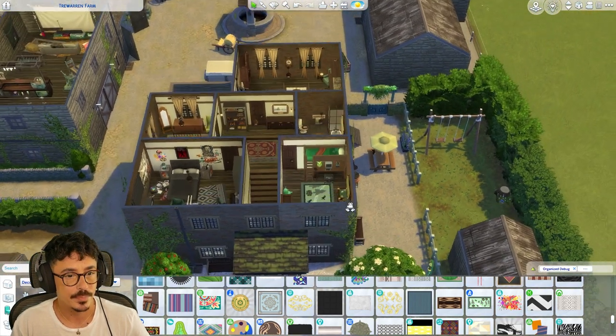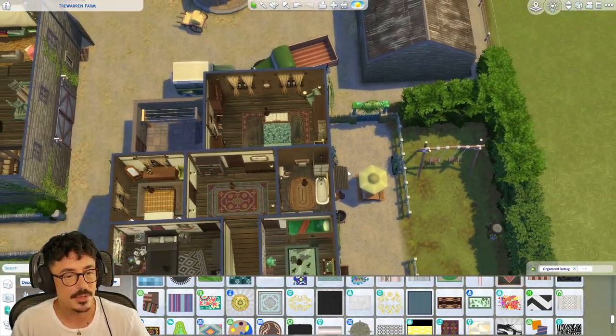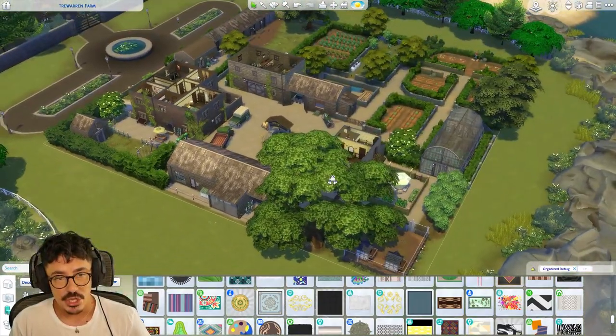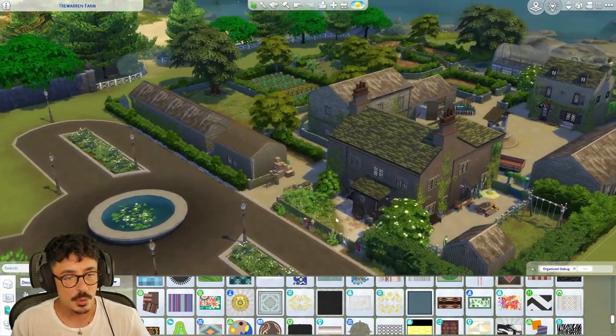Guys, we are done! What is glitching out there? Oh, it's that bloody shower — it's fine when you go into it though, so I'm not going to be too bothered about that. We're getting two frames a second, but I'm going to give us a tour. So we're going to go in through the entrance.